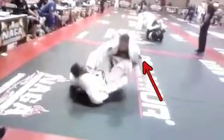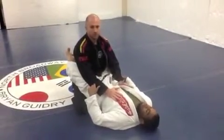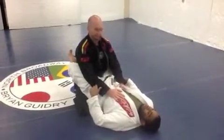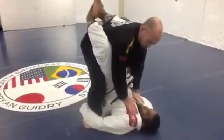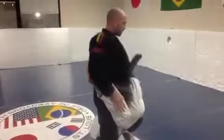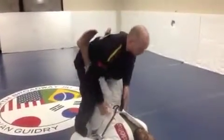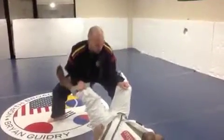We want to look at a couple of options for Mario's opponent when he gets swept. When Mario's opponent was in the guard and he stood up, he was susceptible to the trip — the sweep position that Mario hit him in — so we're going to show the defense. When he stands up and Mario grabs the ankles, his opponent can put his knees forward and reach under to take the foot to the side. Or, when Mario tries to knock him backwards, he can make a kick, step back, and control the leg.